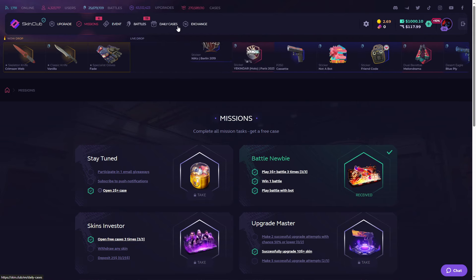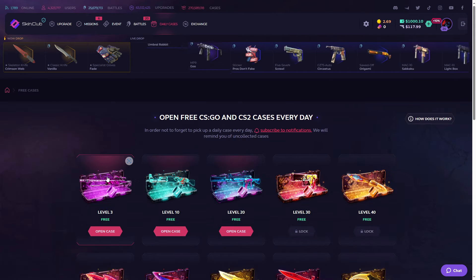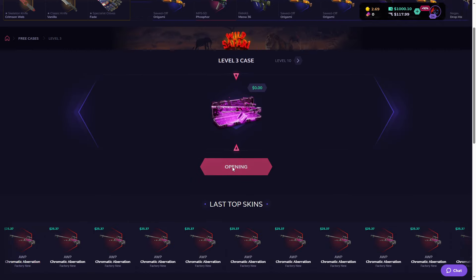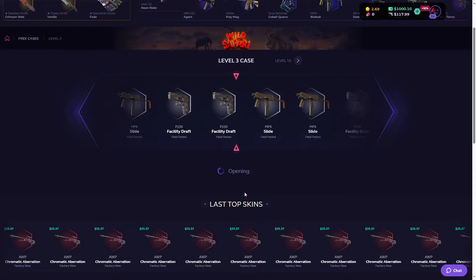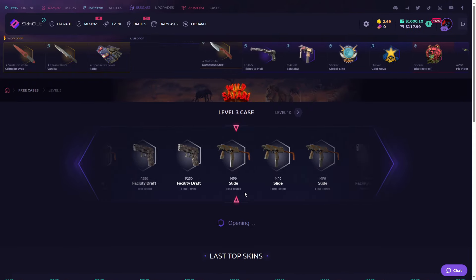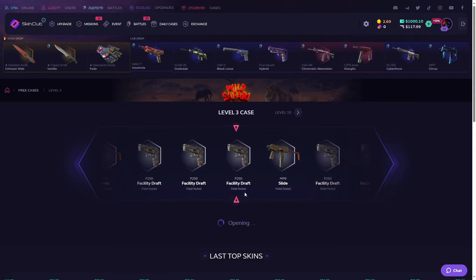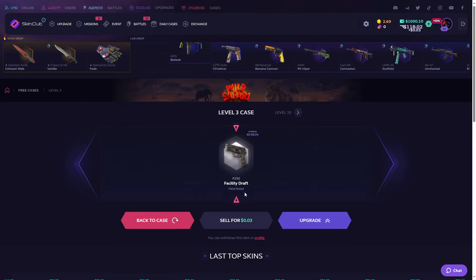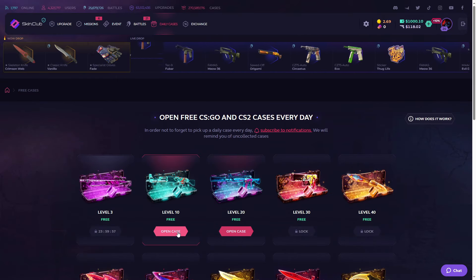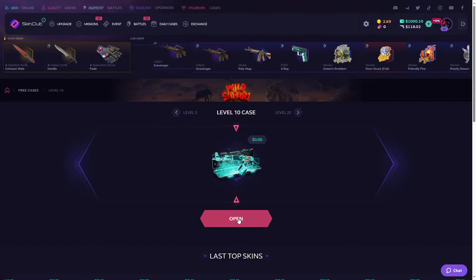You can also get free daily cases. I'm going to open this level 3 case — 3, 2, 1, hopefully we get some good items. Let's see what we get. It's fine, we'll take that if it's free. Now the level 10 free case — 3, 2, 1, let's go.